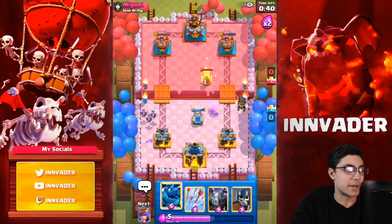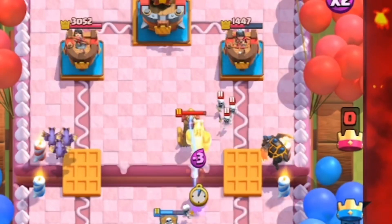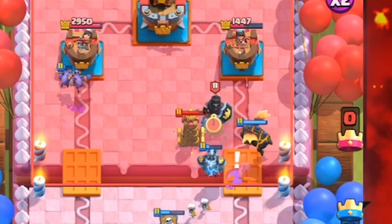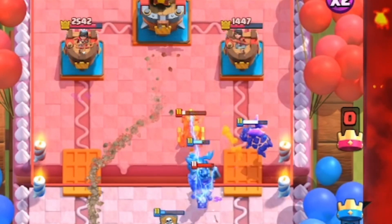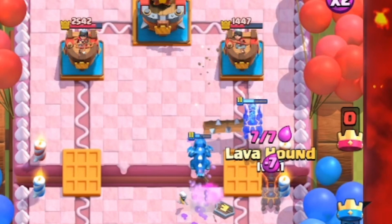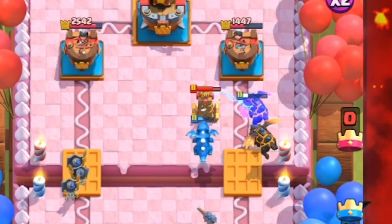I think he has rocket, so let's just try not to give him rocket value. Another misplay on a building by me — I've done that earlier today in another tesla match. I played something into a tesla and it just targeted the wrong unit and I ended up looking like a fool.